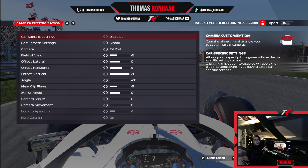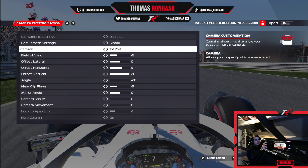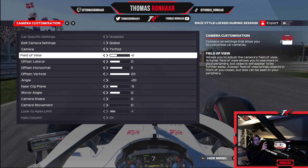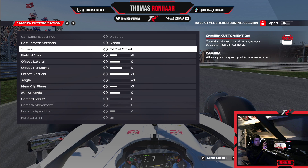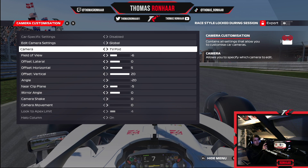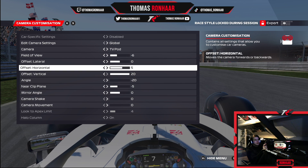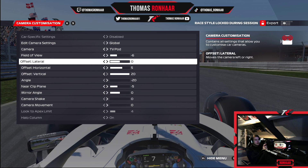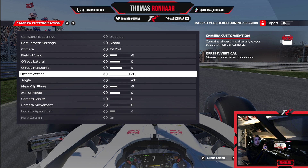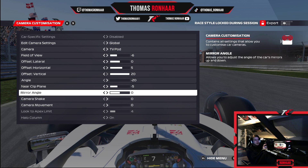So those were the in-game options. Now we need to jump into time trial to show you the camera settings. Many of you were asking about camera settings — well here they are. I'm using TV pod. The last two games I used offset, but I found TV pod is best for me in this game. So if you're using TV pod, you can copy these: field of view is minus 6, lateral is 0, horizontal offset is 5, vertical offset is 20, angle is minus 20, near plane is minus 5, and mirror angle is 0.